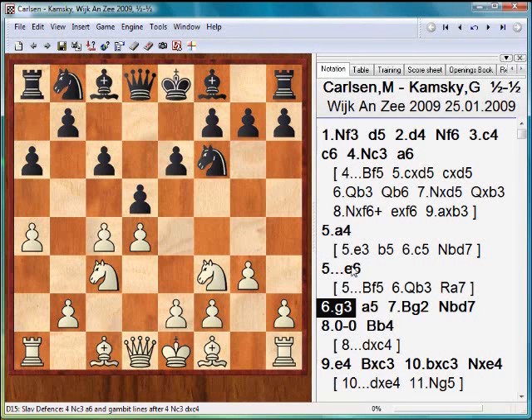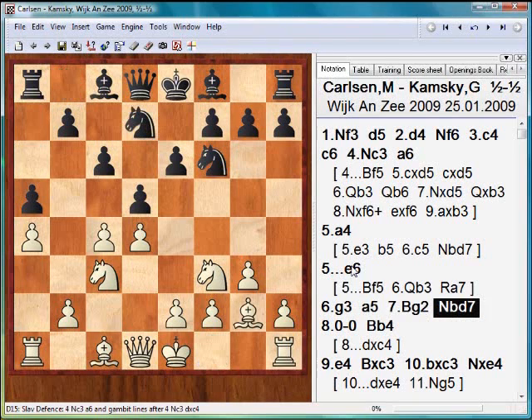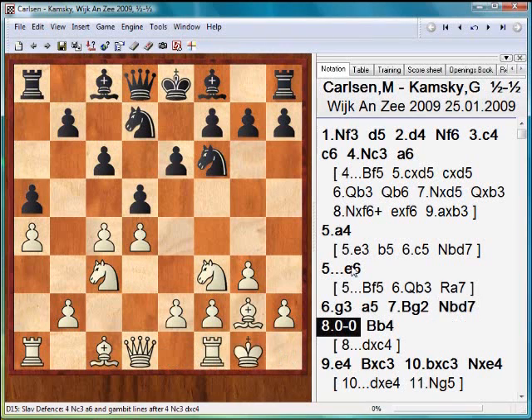e6, g3 — Magnus is trying to achieve the structure in the style of the Catalan. Gata is fixating the beneficial structure of the queenside. Black pieces will feel very comfortable on square b4. A rare plan — usually black transfers the knight through a6 to b4. A novelty. In most cases after the move knight d7, white has to do something about the defense of pawn c4, but Magnus isn't afraid of that loss. Bb4 — that's who is going to take over square b4.